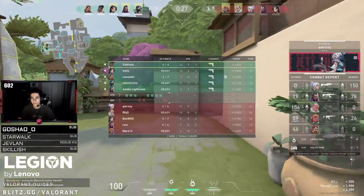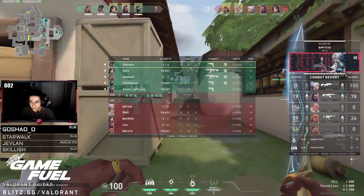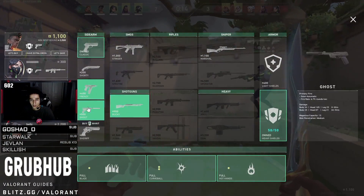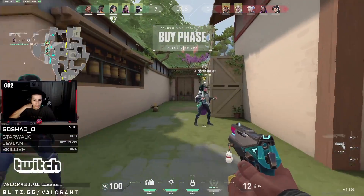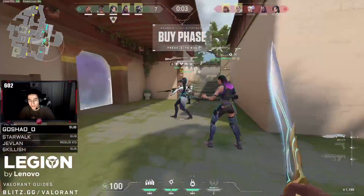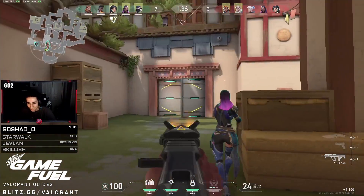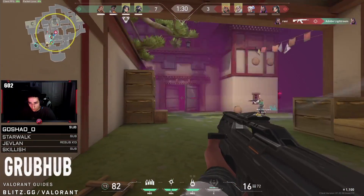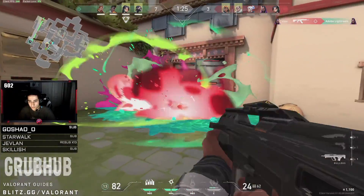Round 11 is actually very similar to the last one. The one factor that changes is they play it much slower and send a teammate to pressure C long — this is a crucial part of the round. If all 5 attackers push through garage they won't be able to fully clear site when they get out. Having the Viper go C long allows them to apply pressure to every part of C, making it much harder to defend. They then take control of garage by using a coordinated attack of utility: a Breach stun, a wall, a flash, and even another flash.